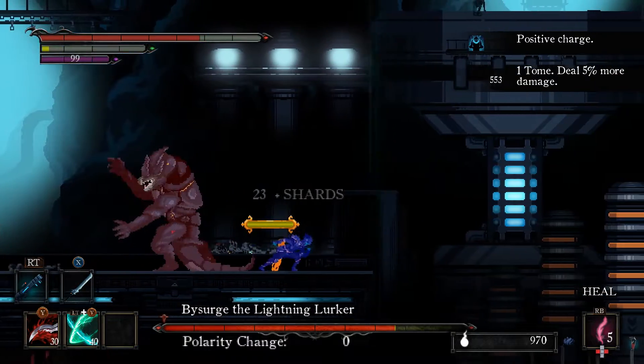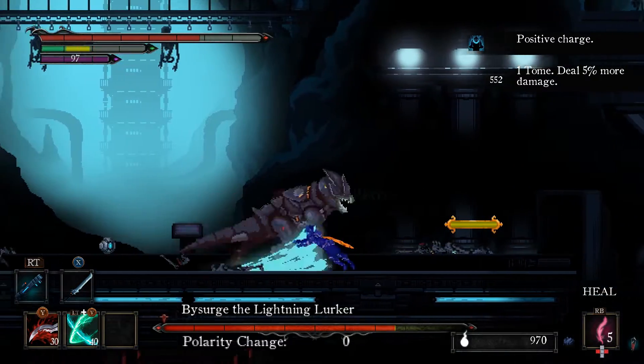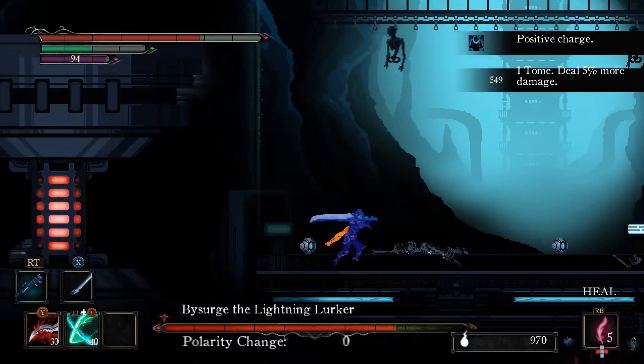When the boss does his double lunge, try to dodge in the opposite direction of his second attack and run to the edge of the stage to avoid the incoming blast.